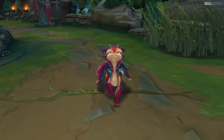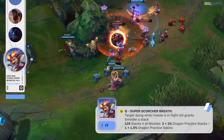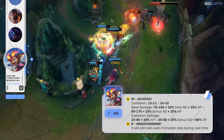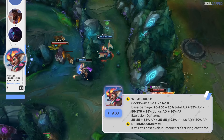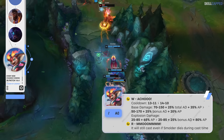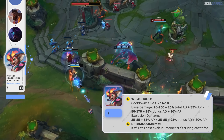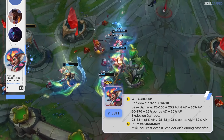For the very final change of the video, we have adjustments to the newest champion in League, Smolder. Q number of missiles is being changed from 2 plus 1 per 100 stacks to now 1 plus 1.5 per 100 stacks. W cooldown is going up from 13 to 14 seconds at rank 1. Initial W base damage is dropping by 20 at rank 1, but it's buffed by 20 at max rank. Initial W AD ratio is nerfed as well, being changed from a total AD ratio to now a bonus AD ratio. Initial W AP ratio is dropping from 35 to 20%. W explosion damage will now scale with 25% bonus AD, and W explosion AP ratio is up from 65 to 80%.